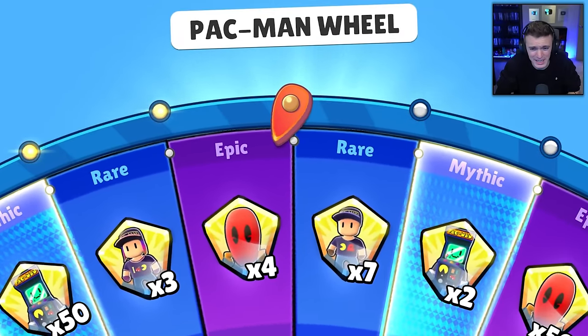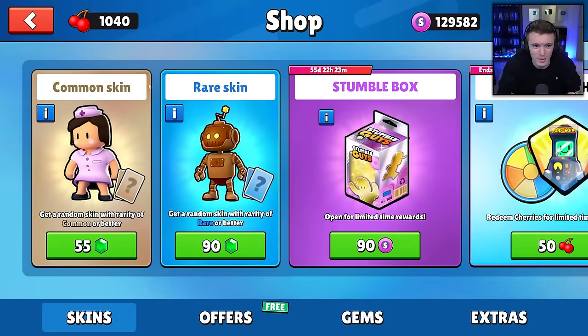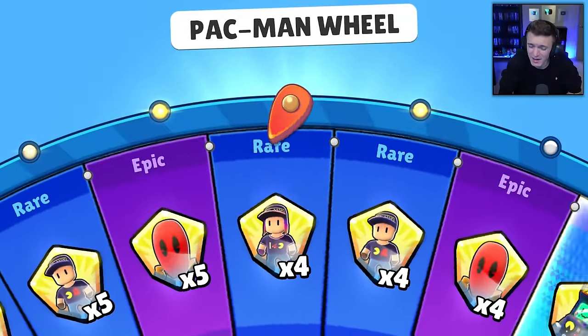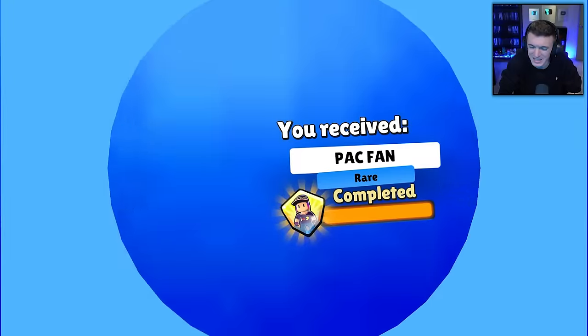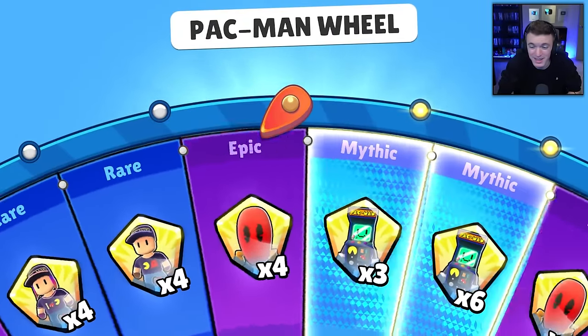There's the 50 — we needed that so bad. We already completed that. So two have been completed. We have 1,000 cherries left so we can spin about 20 more of these wheels. Is that enough to get the Epic? Not if we don't get the Epic shards — we need to start getting a lot of the Epic shards if we want to actually get that skin.